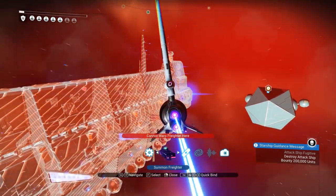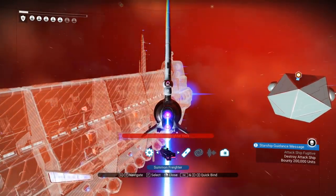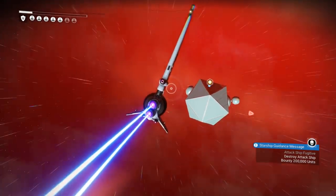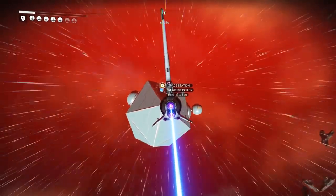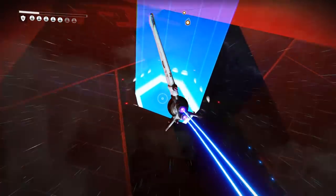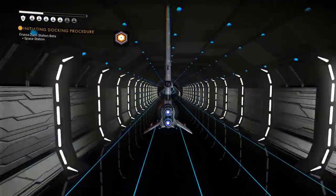Get that warp freighter in here. I might be able to just outrun him. Looks like he's not going for me — I'll just beeline for the station and pop in. I don't remember how to repair my ship. I had a bunch of really sweet mods that made my last ship an utter powerhouse in space.